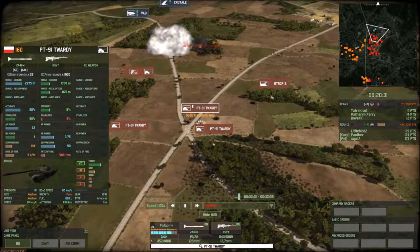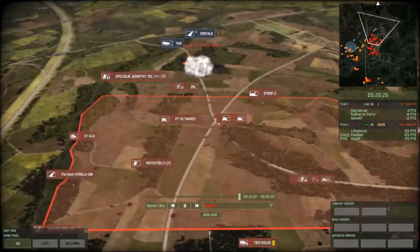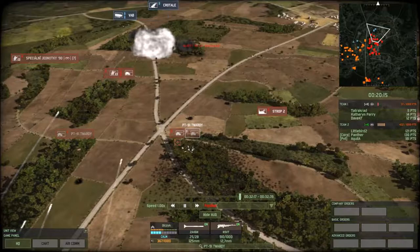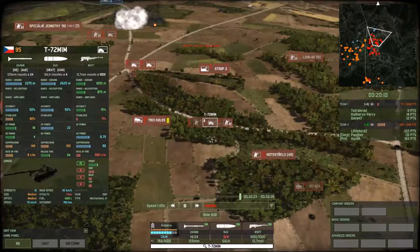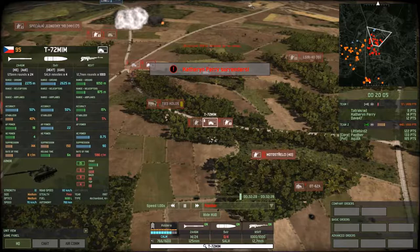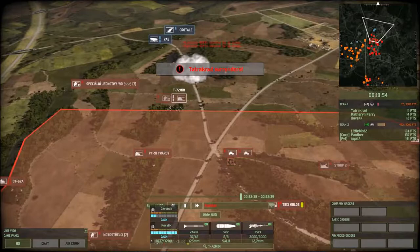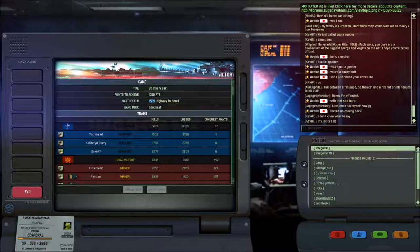A lot of new players gravitate towards super heavy tanks like Twardys and Modernas, but I don't recommend it. Microing super heavy tanks is one of the hardest things to do in this game — one wrong move and you lose. I recommend using a lot of medium tanks when you start. The T-72M1M for Czechoslovakia is the same as the T-72B for Russia — great tanks that cost almost half as much but still have 18 AP. Get a lot of those and just have lots of angles.